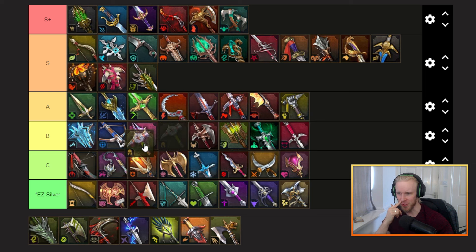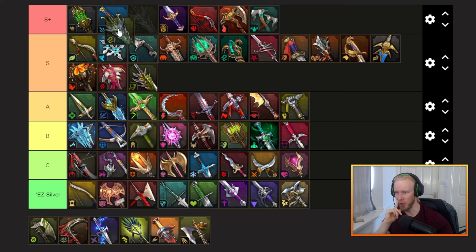The stalwart set — reduced damage taken from AOE attacks — has its uses. It's outscaled by later gear that you do get, but I think it's fine to slot this in B tier; it's not bad.